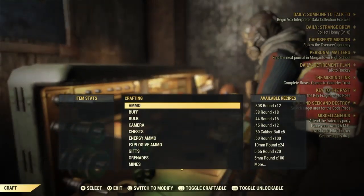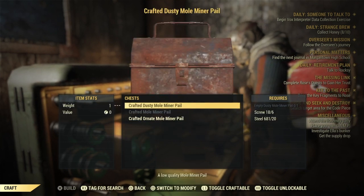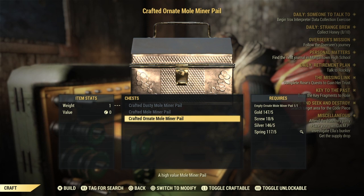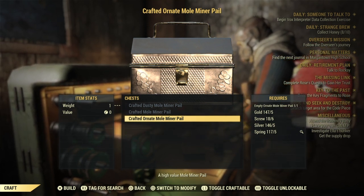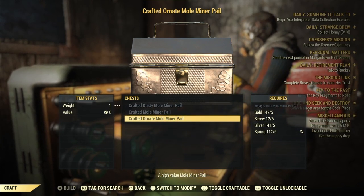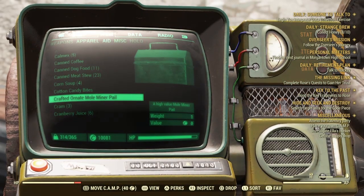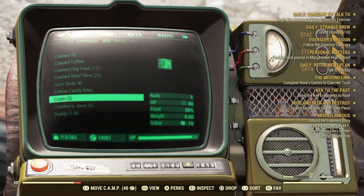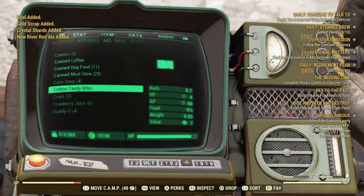From there, you want to head over to any of your Tinker workbenches. I am doing this while I am farming. Head over to your workbench, head over to Chest, and as you can see, the Ornate Mole Miner Pail that we bought — we can craft it. It costs 5 gold, 6 screws, 5 silver, and 5 springs. Once you go ahead and craft that, you will then be up to RNG to get plenty of items. There is a ton of items that you can get. I'll be leaving the link down below so you can check out the Treasure Hunter list that has been compiled by the lovely Fallout 76 community.